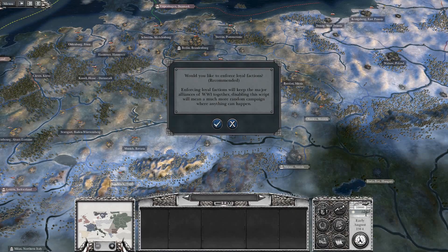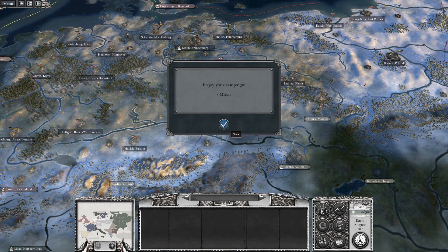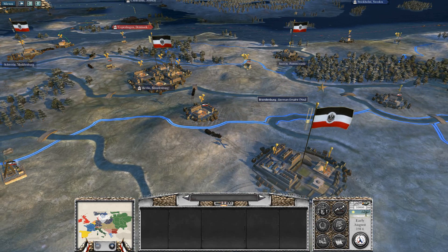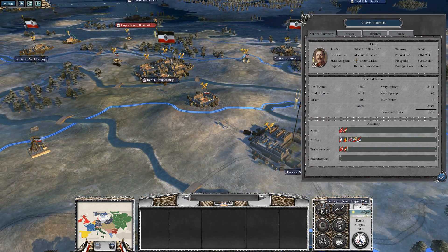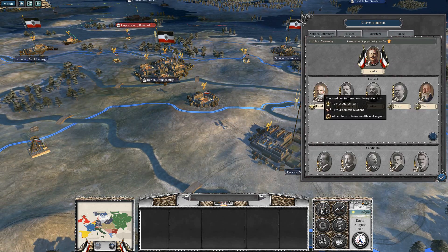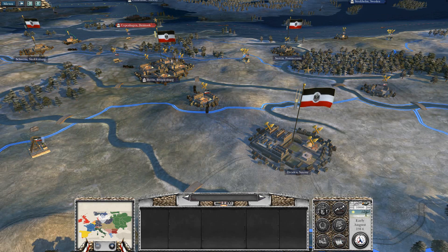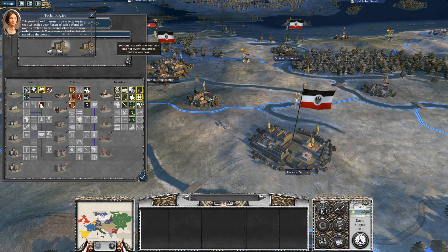Right away, I really like this. You can enforce loyal factions, which basically keeps the old World War I alliances intact, and I think that's quite important. I want to be very clear here — this is a total overhaul. Even the buttons over here for government, diplomatic relations, everything has been changed. And if we look at our ministers, we've got Friedrich Wilhelm and a head of our government, all with pretty decent portraits. Really nice. This also applies not just to that, but also to research and technology.